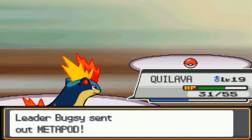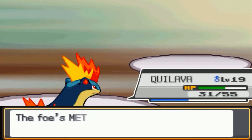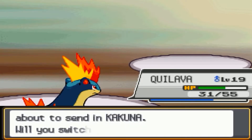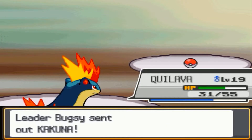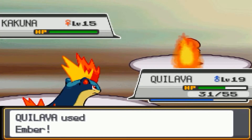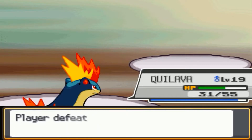Bugsy sends out Metapod at level 15, which only knows Tackle — so obviously a huge threat to your whole team. And then Kakuna at level 15 with Poison Sting. This battle is easier than the first gym. The only thing making my life easier right now is Quilava. And that does it for Bugsy.